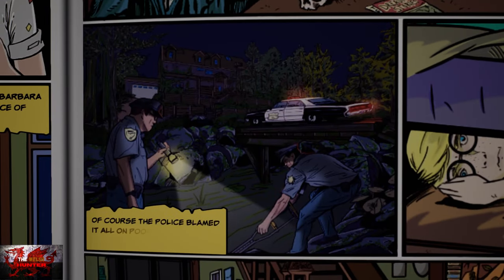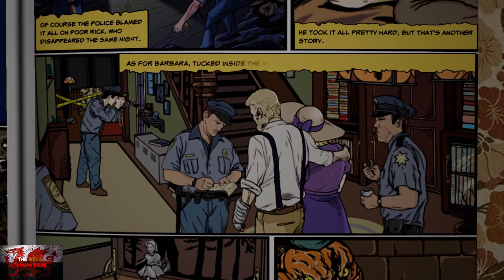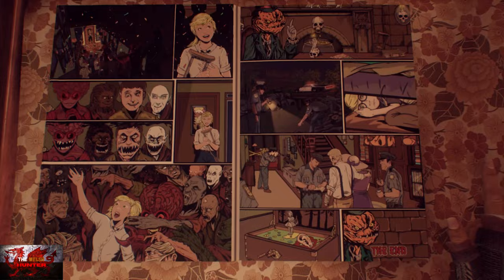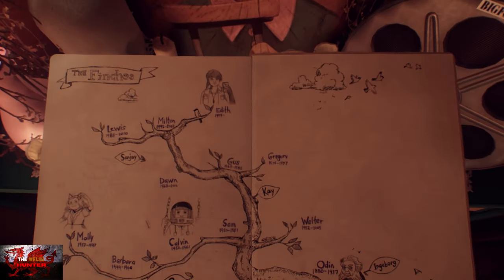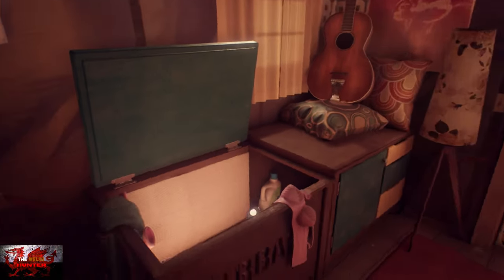'Poor girl. She had a taste for stardom, but unfortunately, so did her fans. Of course, the police blamed it all on poor Rick, who disappeared the same night. And little Walter, hiding under his bed the whole time — he took it all pretty hard. As for Barbara, tucked inside the music box is all they ever found of her. Her ear. Now that's what I call a real eerie tale.' That was the first story where she was definitely murdered and died.